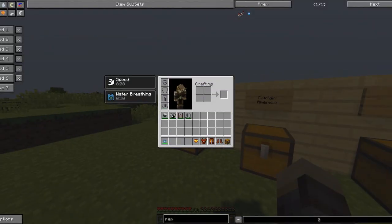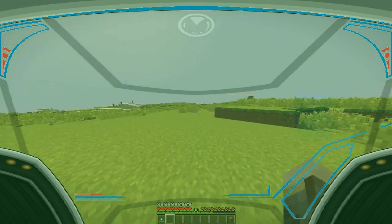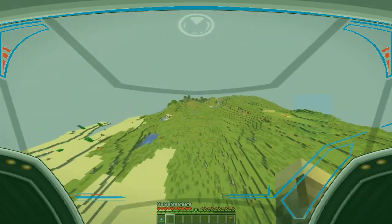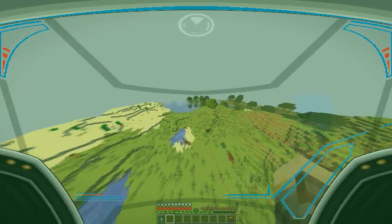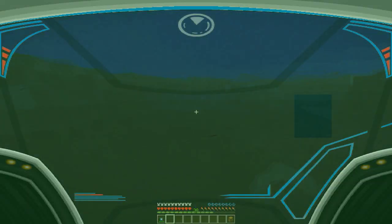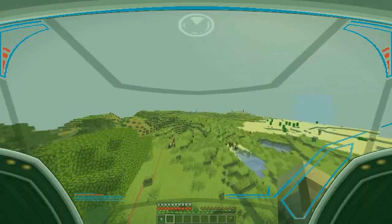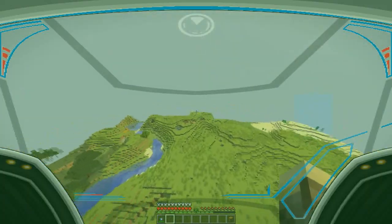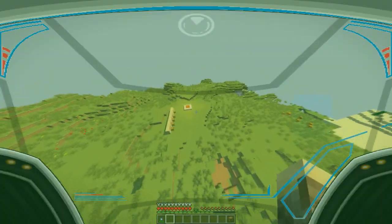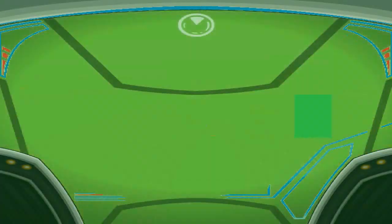Moving on, we have the Hulkbuster armor, and this armor is very very strong — of course because you can battle the Hulk with it. It gives you Speed, Strength, Resistance 4, and Water Breathing. You can see it can fly, and it has a different color GUI — a green tint over it, very cool. Let's fly over to the swamp. This one flies a bit faster, and if you go underwater you basically survive with no breathing damage because of the Water Breathing effect. On its own the armor has no attack — it's basically armor that allows you to fly and hover by double-clicking Space, with a little bit of extra resistance.